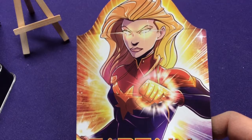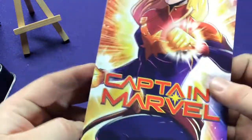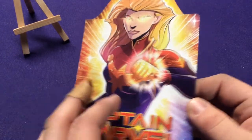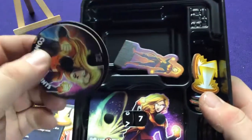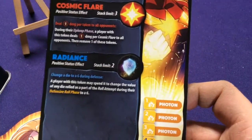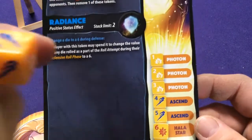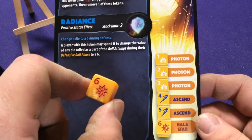We're going to look at Captain Marvel — Carol Danvers, of course. Here's her board. She's got a space station on there. I'm not sure if that's a Kree space station — she does have Kree DNA — or if it's the Alpha Flight Station, which she ran for a while. She'll have her pamphlet, tokens, character token, health dial, combat points, and some dice. She has a little Energy Fist called Photon, a flying version called Ascend, and the Kree Halastar — a lot of good callbacks to her character history.